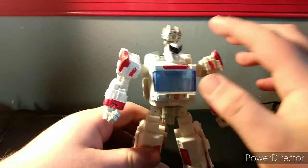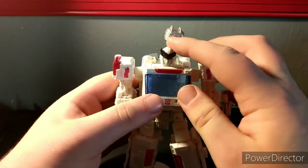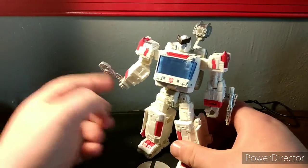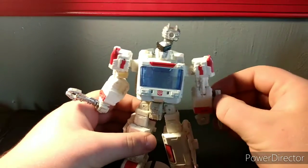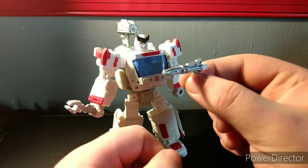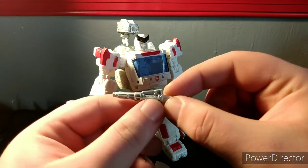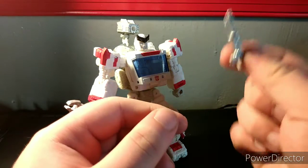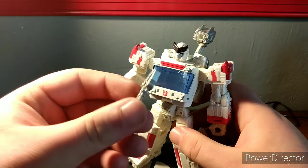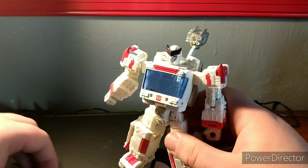I actually really, really like this figure a lot. Ratchet here has some very nice red highlights. The paint apps are really nice, nice silver on the accessories. Here's his little welding pistol — looks really good. This end here is painted silver while this end here is painted white — white plastic but painted silver. Very nice. Here is his wrench, very nice as well. I really wish these accessories came with the Earthrise. It would have been so nice.